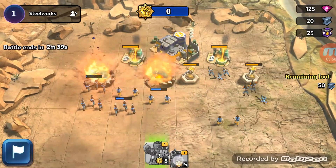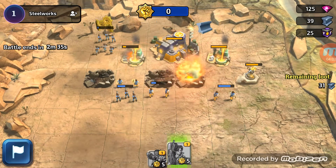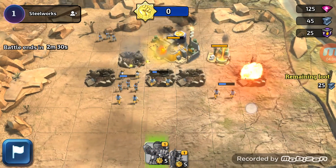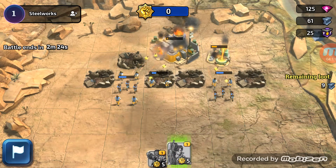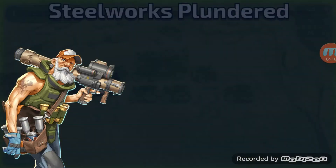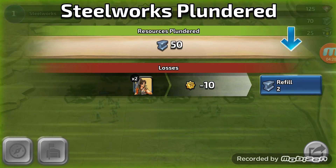So can we deploy here or there? No - I'm guessing that's all the troops we have. I really do like the look of this game. Can I deploy again? Yes, we can. I don't know why the troops seem to disappear off the map on the left-hand side. I think it's going to take some getting used to, but I like it so far.